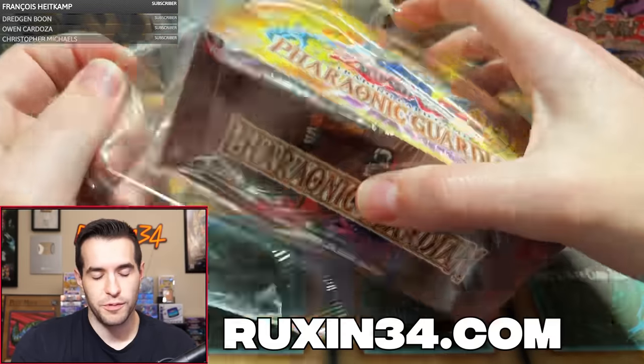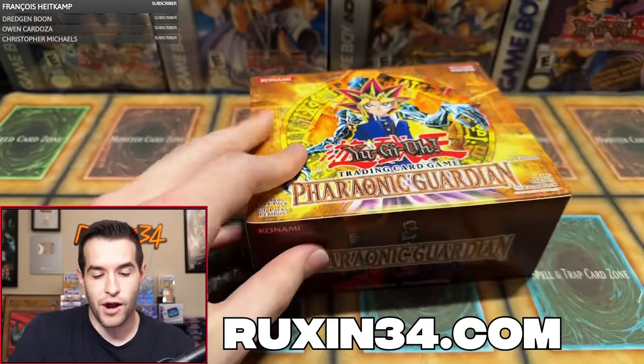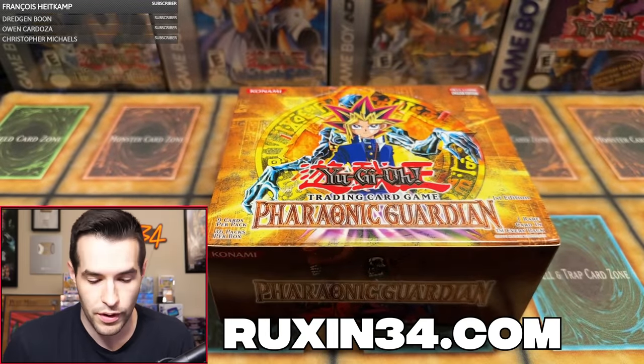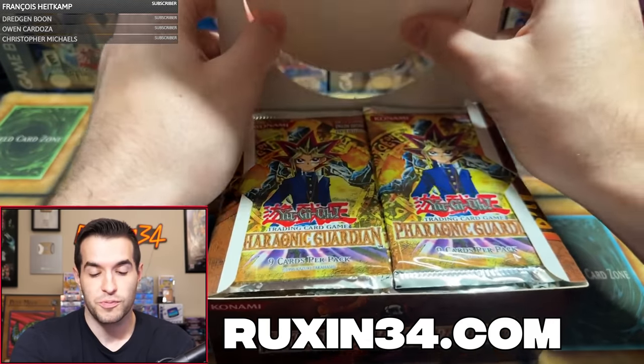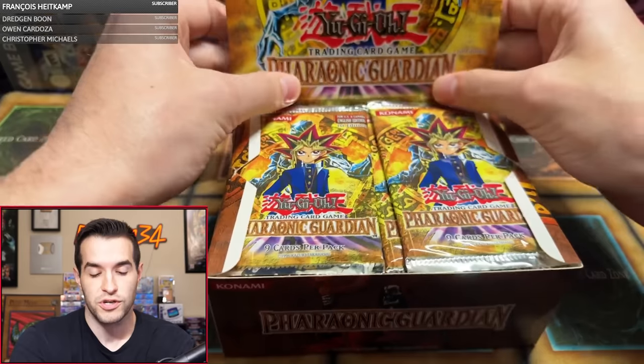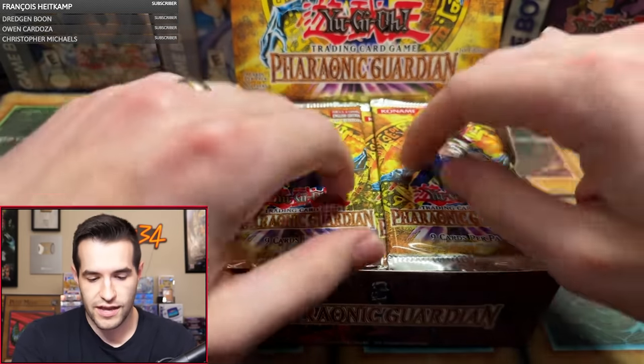We do have another box break coming up — Labyrinth of Nightmare, first edition. If you want to check it out on my website, if you are a member of the channel or your Patreon at either the special footage membership or $10 plus membership, you can save $10 per pack. Check that out if you guys want to grab some. They are available right now.